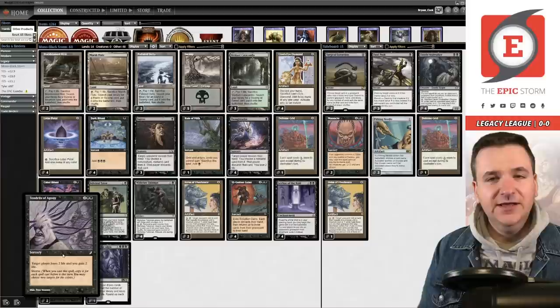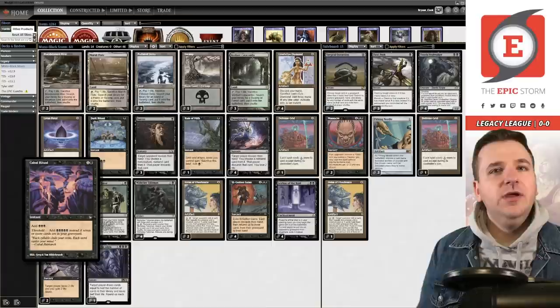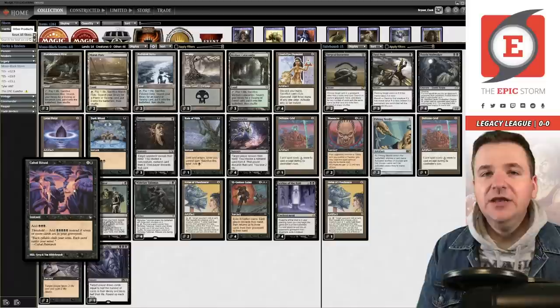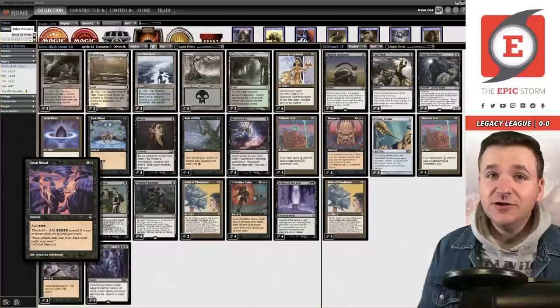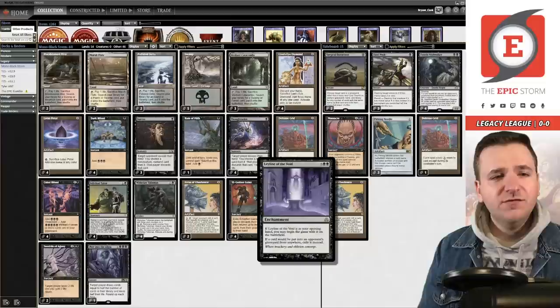If you have threshold you can actually just use double Cabal Ritual as well, which is pretty solid. But in 2022, Tendrils of Agony has a flaw — it's black, meaning it can't beat Veil of Summer. We have a pretty crafty solution for that: Helm of Obedience. This card isn't black or blue — it can deck your opponent if you have a Leyline of the Void, which is pretty interesting.